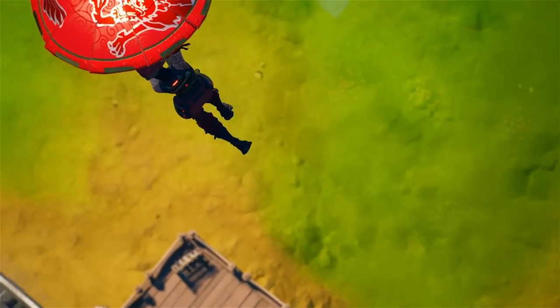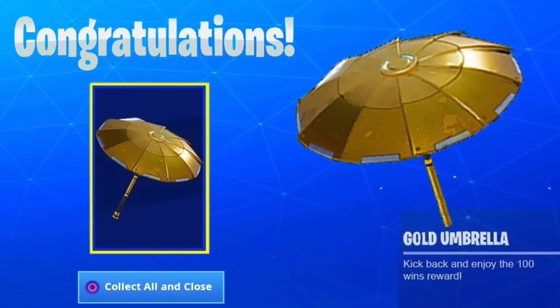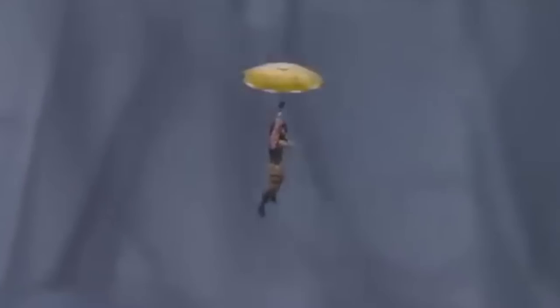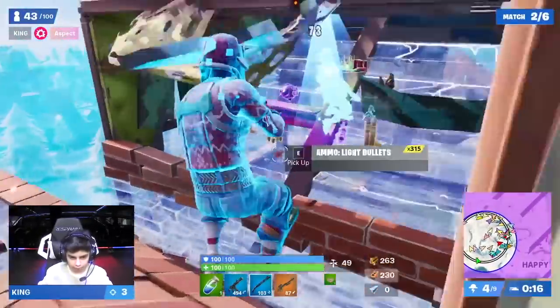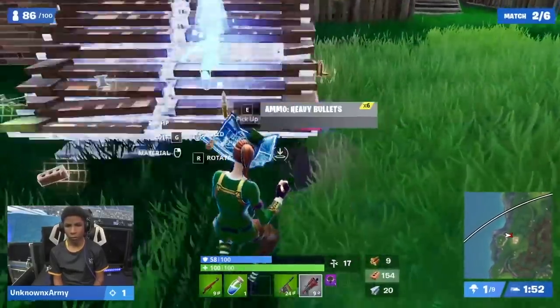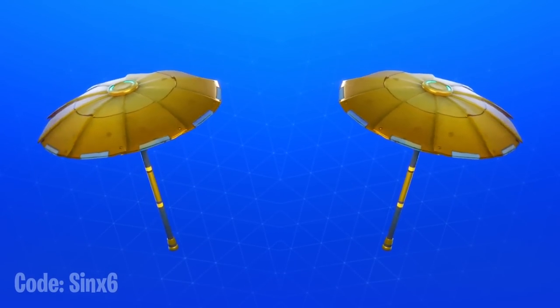We have the Golden Umbrella 2, one of the rarest and most exclusive items in Fortnite, available at a Fortnite LAN tournament in the early days. During LAN tournaments, pros would get an account with randomly selected cosmetics so players weren't able to cheat as a team. Some of the cosmetics could be unreleased, so some players had accounts with the secretly unreleased Golden Umbrella that magically disappeared.